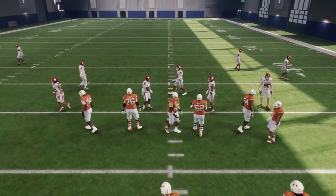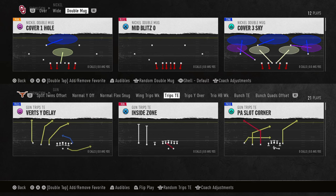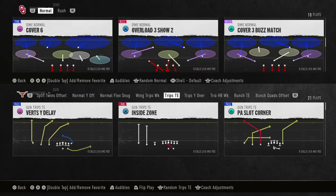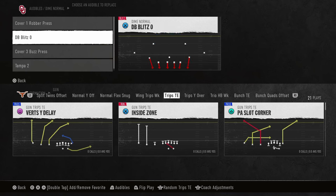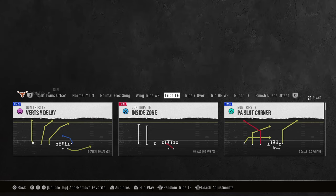Today's video, I'm going to show you the best way, most effective way to beat man coverage in College Football 25. This is going to be cover one, cover zero, cover two man — every kind of man coverage that they can play.